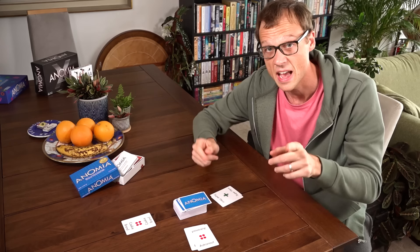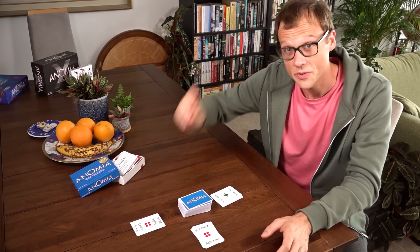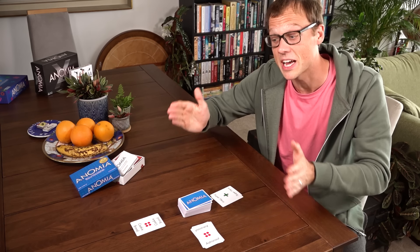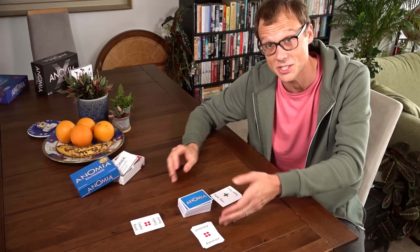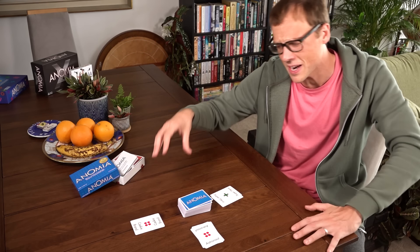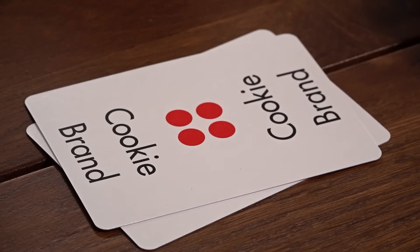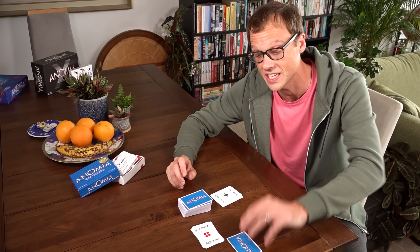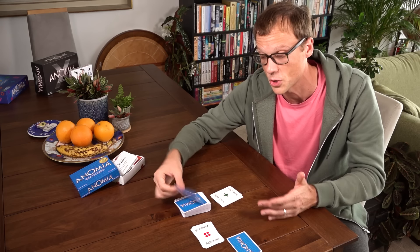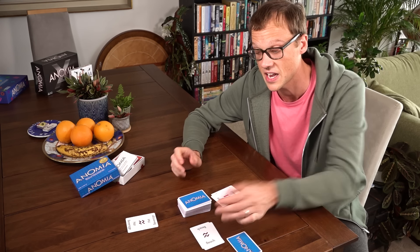And when those symbols do match, those two players then have a face-off. Players in a face-off have to immediately name an example of the thing on the other person's card. So this player has to name an astronaut; that player has to name a cookie brand. Cookie brand! Maryland! The person who named an example of the thing the fastest takes the other player's card as one point, and then play continues with whoever was next in the circle continuing to flip symbols.